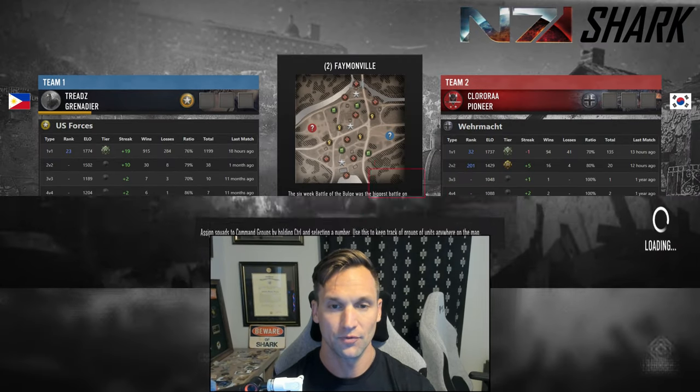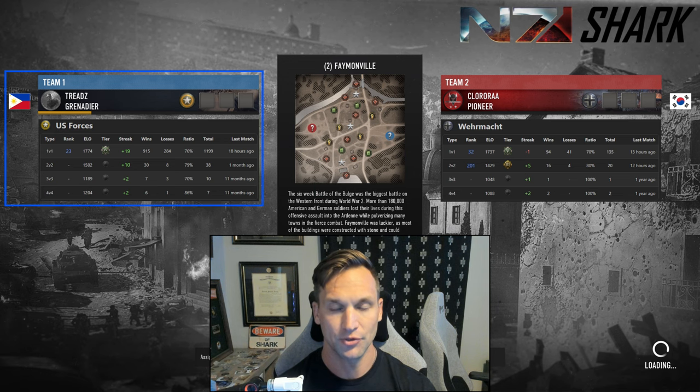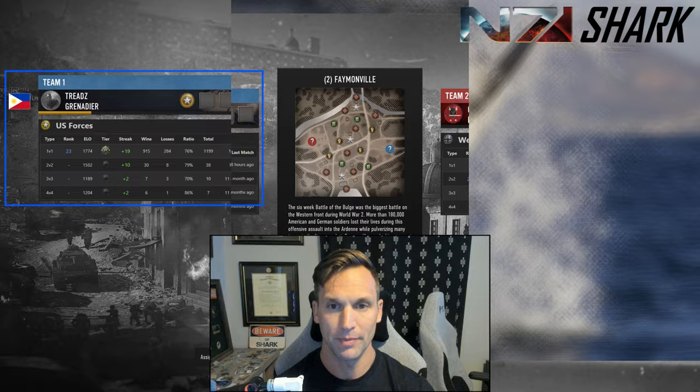Hey everyone, welcome back. Shark here. Got a 1v1 for you today on the map Famonville Approach, as requested, between two challenger level players. As the Axis, we have Chloro Ra from South Korea, ranked number 32 with the Wehrmacht using the Mechanized Battle Group, and then his opponent, Treads from the Philippines, ranked number 23 with the U.S. using the Airborne Battle Group.